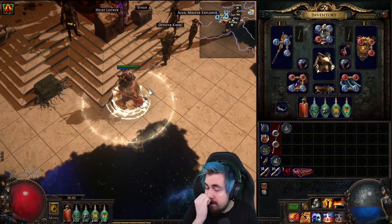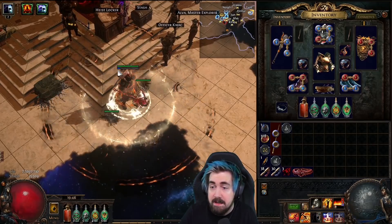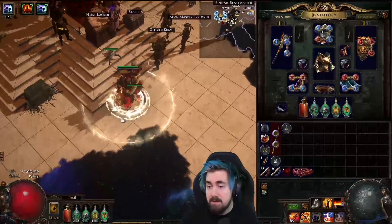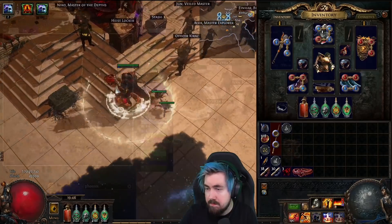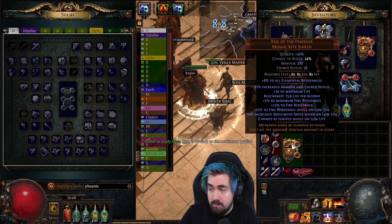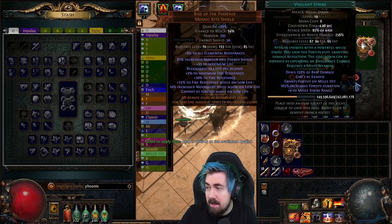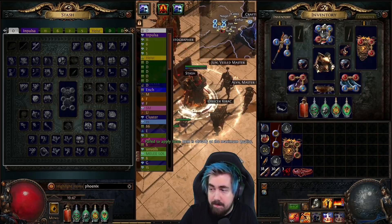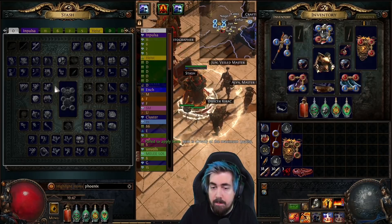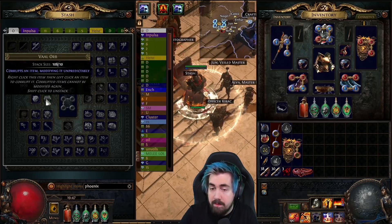The nice thing about the Chieftain is the life recovery rate from fire damage. Something you can do with shields is to try to corrupt for plus two AoE — you can also try to corrupt for plus two aura gems. And that can let you get a level 21 Purity of Fire up to level 23, which then gives you one more max fire resistance.